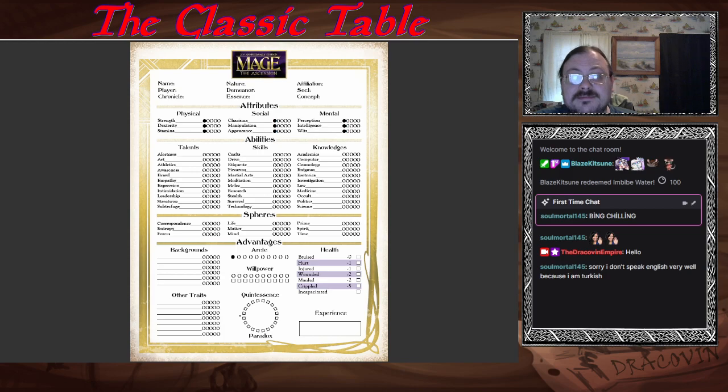You begin with a willpower of five — that is your basic one. You can spend more freebie points to increase it. For Quintessence and Paradox: you begin with a zero in Paradox, and your Quintessence rating is equal to your Avatar background. So if you have a four Avatar, you'd have four Quintessence to begin with. Then you get those 15 freebie points to finish your character.